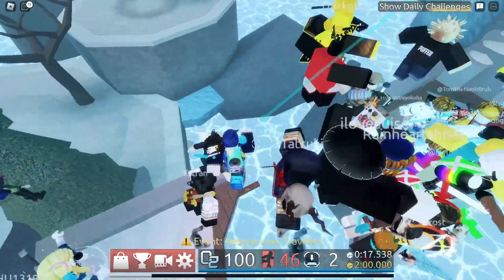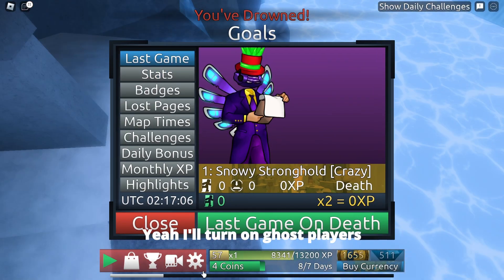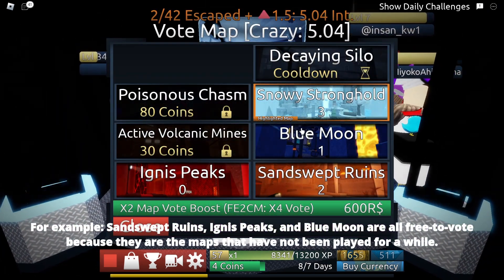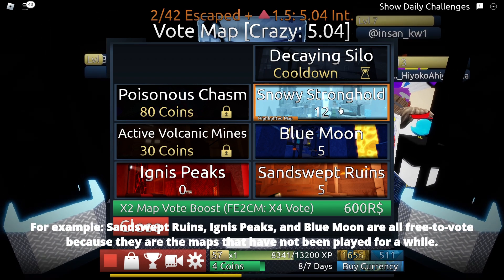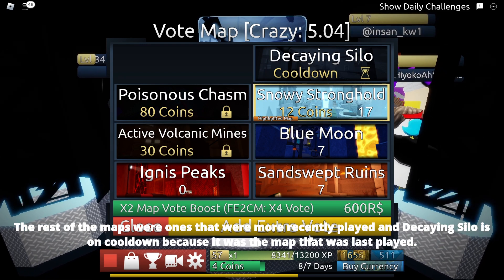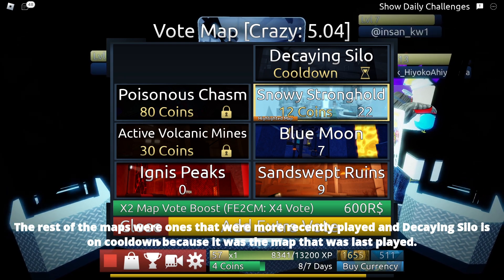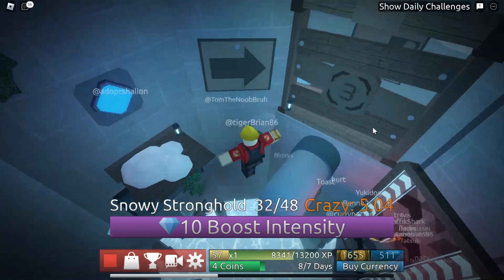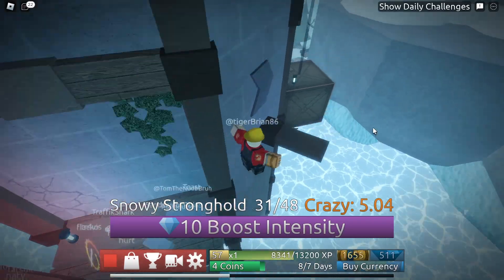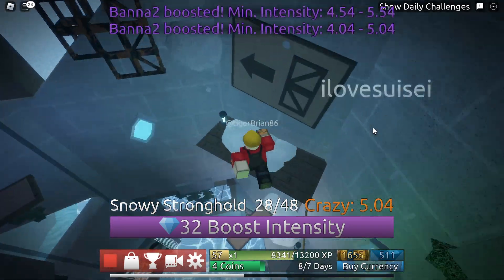Basically how the voting system works is you have 8 options or map selections given a certain map difficulty, sorted by how long they haven't been played. The top 3 maps that haven't been played for a while will be free to vote on, while the next 5 selections are more recently played maps, but you can still unlock the vote for them by paying some coins. Maps outside of the top 8, or the map most recently played, will be on cooldown. You can also stack votes with coins if you really want to play a certain map. Additionally, if a map hasn't been voted on for a particularly long time, pre-votes will be added to it until there's enough for the map to win the voting round and be played.